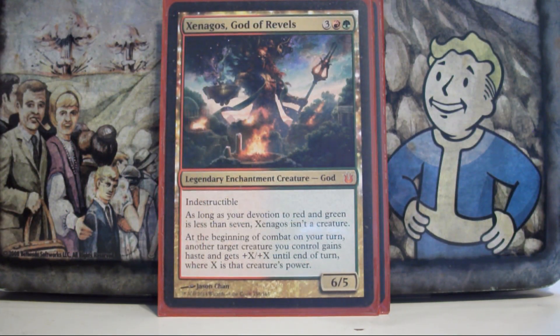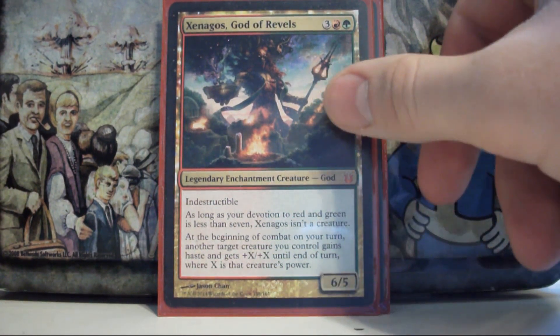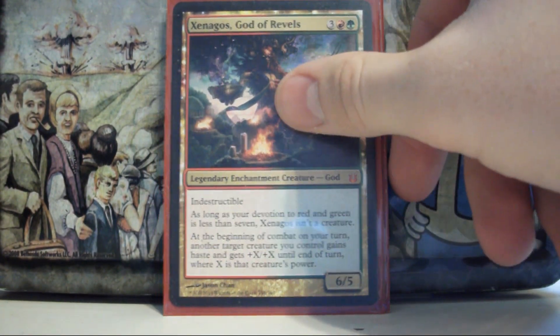Xenagos, God of Revels — he's really good in this deck but probably going to be replaced as soon as something better is printed, just because I have to sacrifice all my tokens to get the full value out of him. What he does is give Prosh haste and double damage — double 11 damage, so 22 — turning Prosh into a one-hit kill. He'll eventually be replaced by something that requires a little bit less risk.